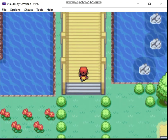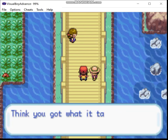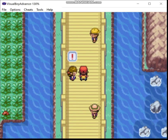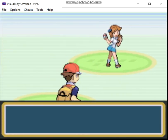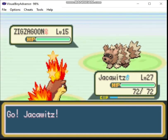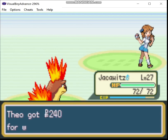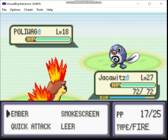Moving on, let's go up to Nugget Bridge. Bug catcher - no problem. I know I'm using the speed up a lot, but I'd like to keep my videos down to a reasonable length. When I was filming the Emerald Monotype run, I had a lot of episodes go on for a really long time because I was recording in long form and stubbornly not using the speed up. I'll try to keep it to a minimum on certain battles, but against regular trainers like this, I don't see the reason to make you watch the whole thing at normal speed.